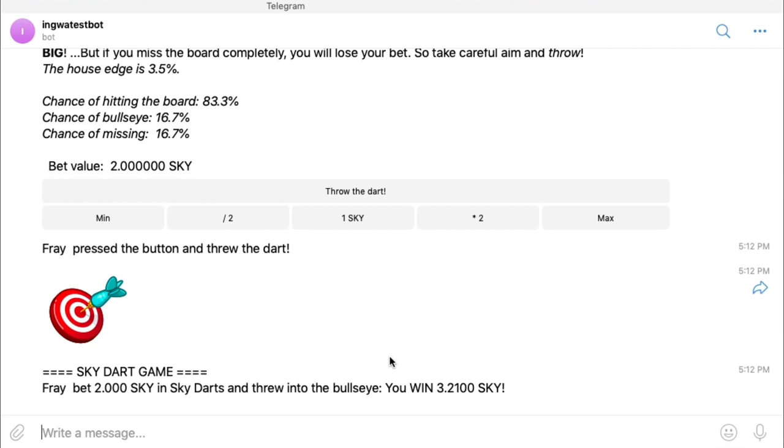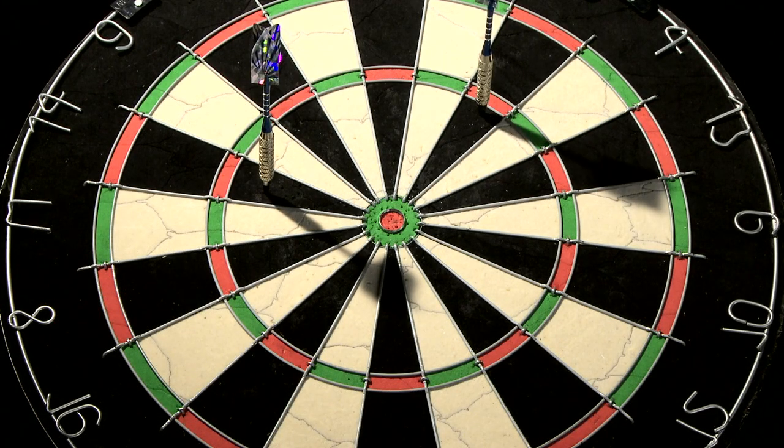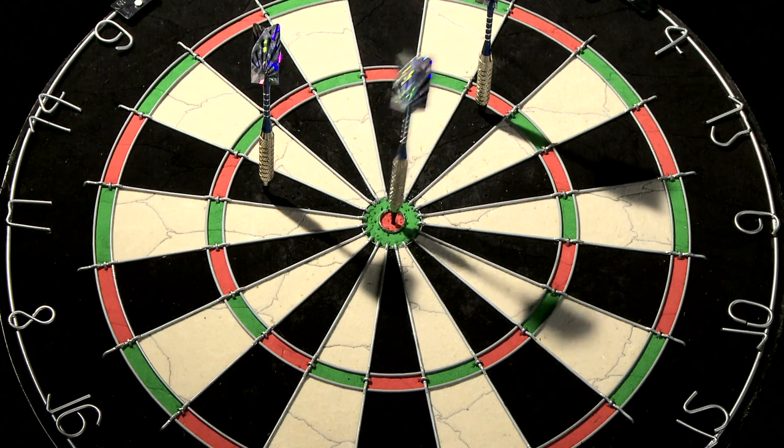In the dart game, you're not betting on a specific outcome. You're simply betting that your dart will hit anywhere on the dart board. The bullseye will pay the highest reward, and the closer you are to that bullseye, the more Skycoin you will win.